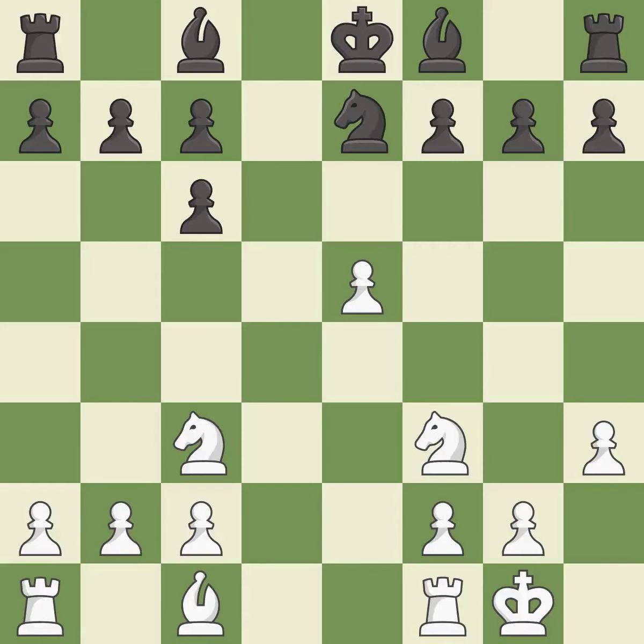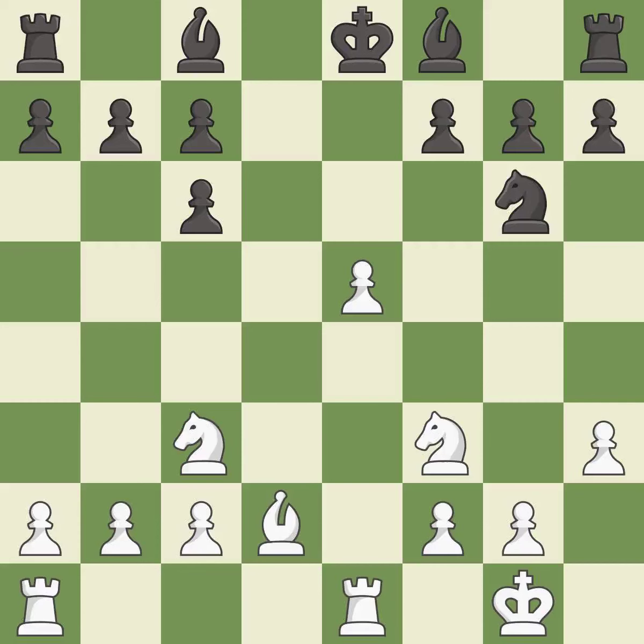This is the last book move. This is the strongest option. It connects the rooks, which helps them coordinate together in the future.